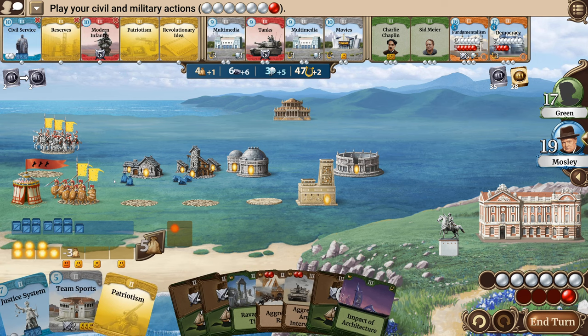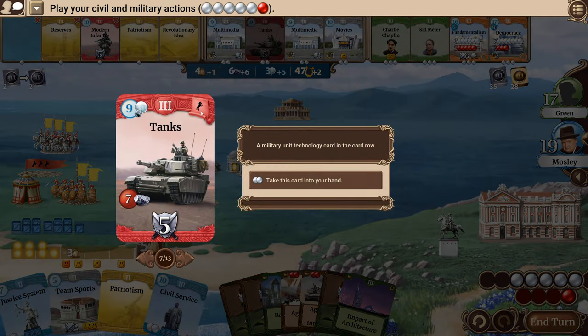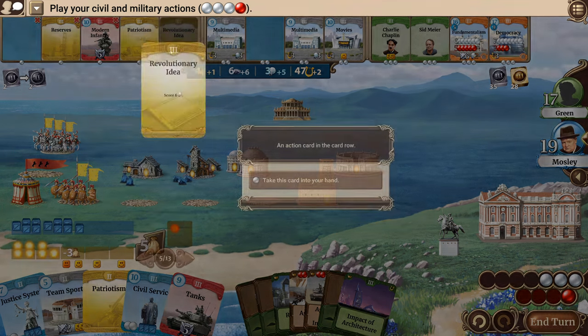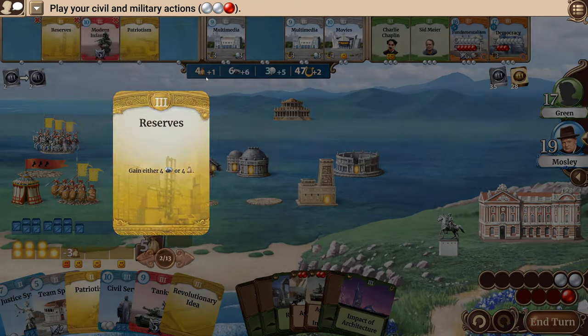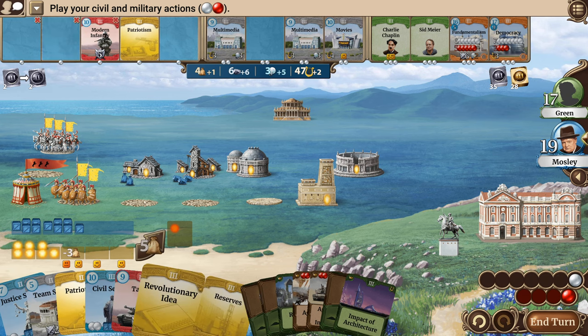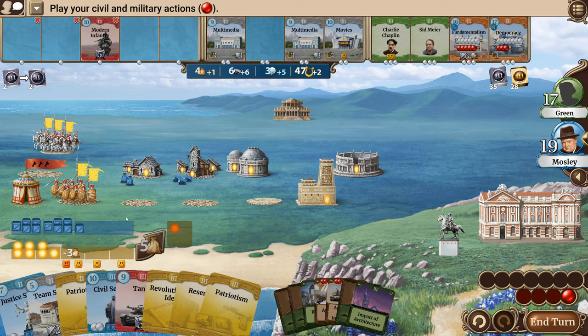We still have some extra iron. It would be nice to get that. I'm wondering if I should grab some tanks — this counts as that, so let's go ahead and grab the tanks because I can upgrade my cavalry into tanks. Let's do a revolutionary idea so that we can play that tanks card. I still need more smiles, but I'm kind of okay with a discontent worker right now. Reserves would be nice — that way I can have a comfortable turn.